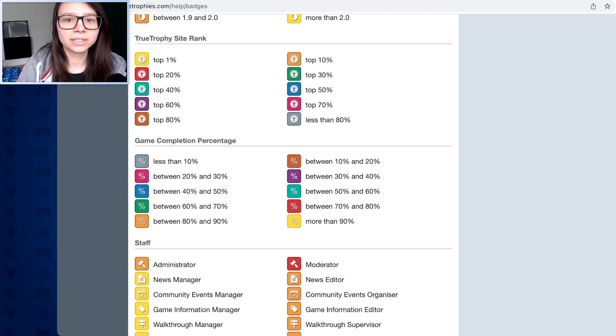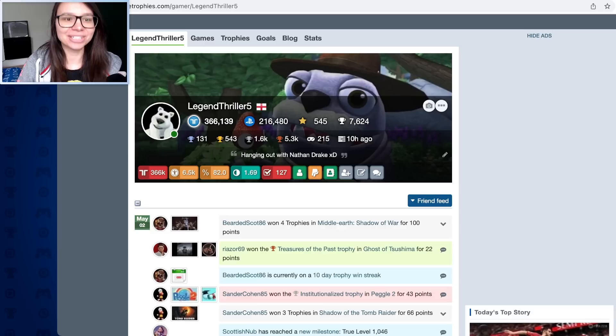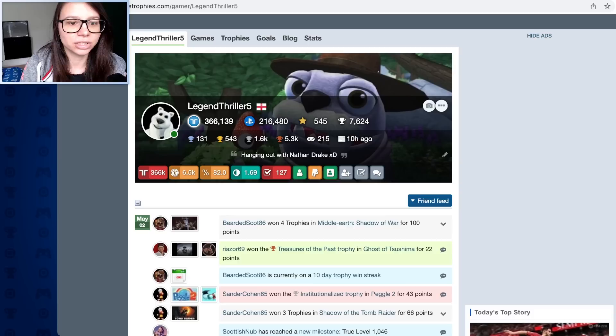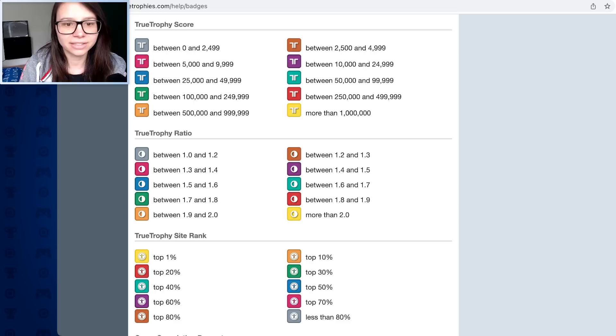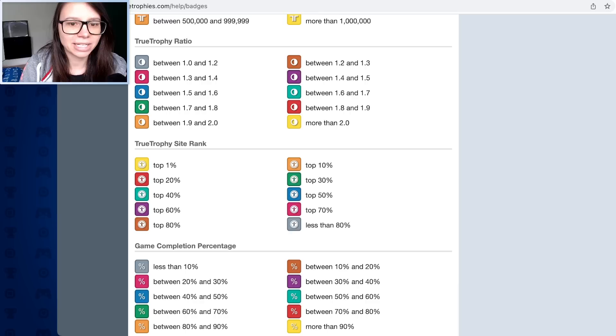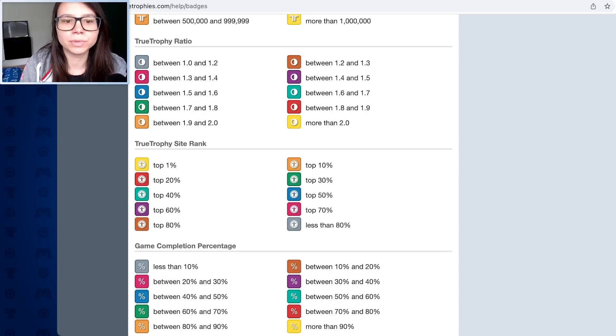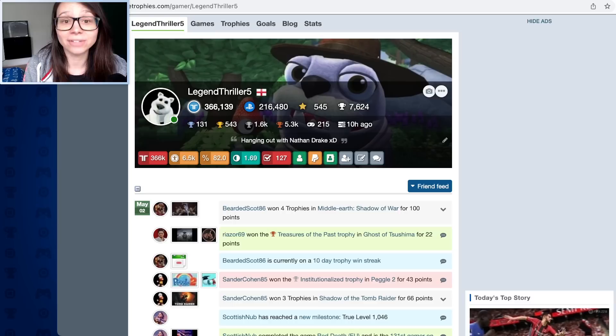These icons on the page I'd been ignoring for a long time, not knowing what they mean, but they actually do have meanings. You can go here and cross-reference your badge information. So I'm on the red here, which means between two - that must be my ratio. It's been 1.6 or 1.7. There's trophy site completion as well. It's all color coded and it's an interesting look. There's a lot to be found and explored here.